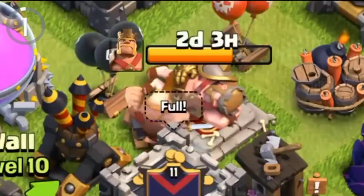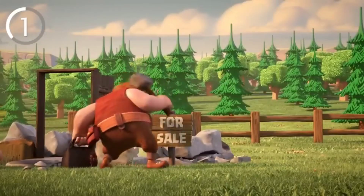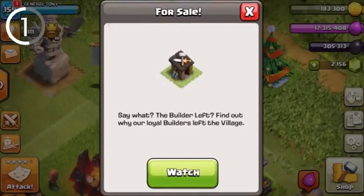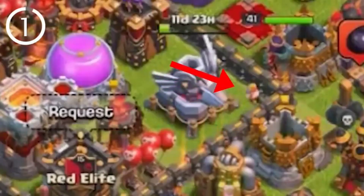Starting at number 1, we have the giant upgrading buildings. In 2017, Clash of Clans had an event where the builder left the village. During this time, random troops were seen taking the builder's place, upgrading buildings and structures.